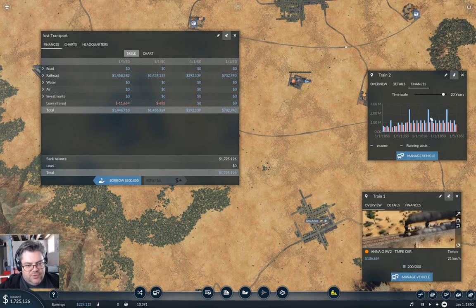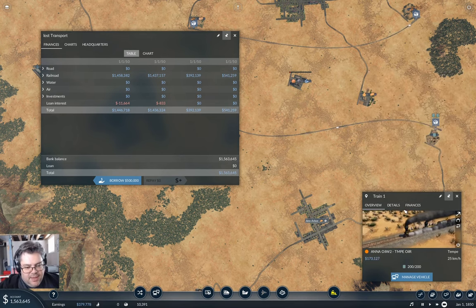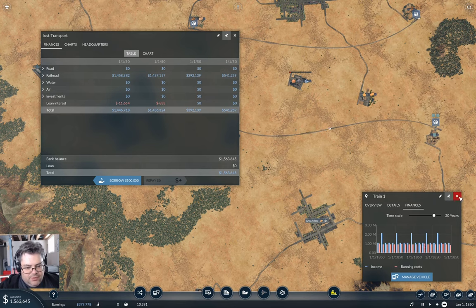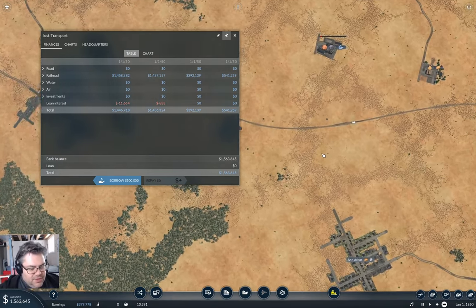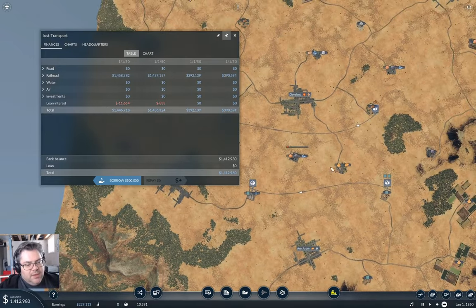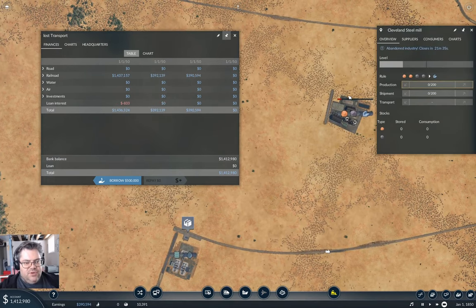These big spikes are when there's two deliveries in a single accounting period. I wound it forward about 15 or closer to 20 term periods, and you've got the same pattern — that happens where the delivery is set up so that two of them hit in the same period. Now, you can see here we have an industry closing.